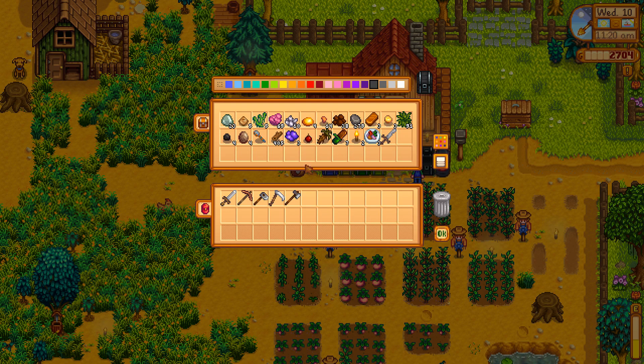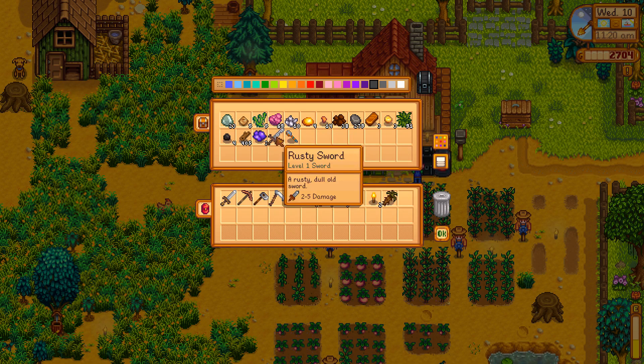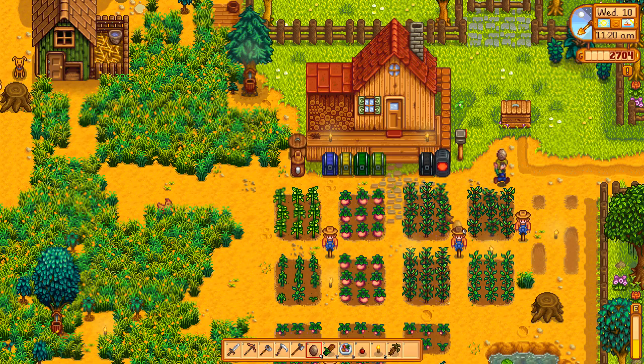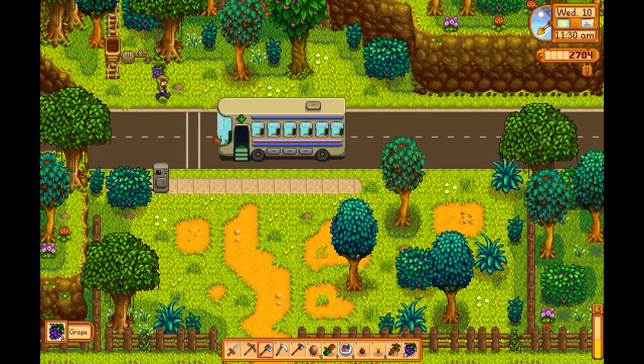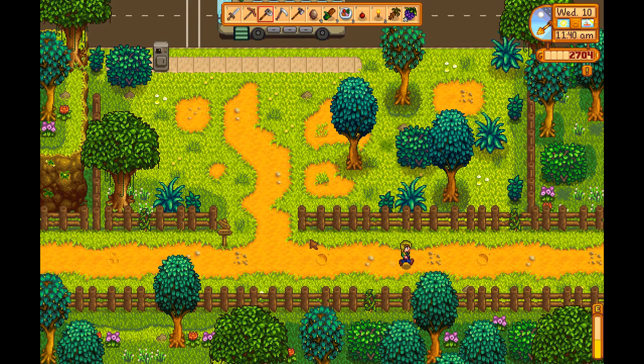We've got three amethyst, 10 quartz and four topaz — good grief, that can be sold. Let's go and do these geodes. Let's take something in case we want to go mining. Let's go and get our geodes sorted out first. Do not carry your sword with you — excellent. We already have something else to sell.